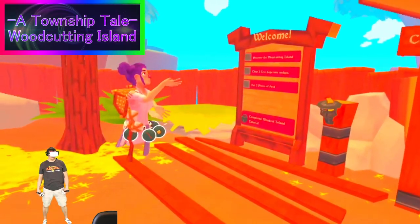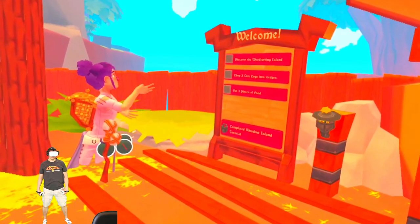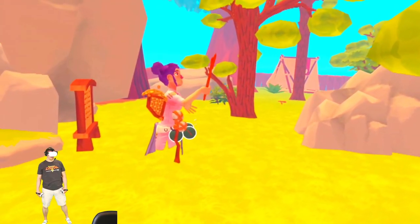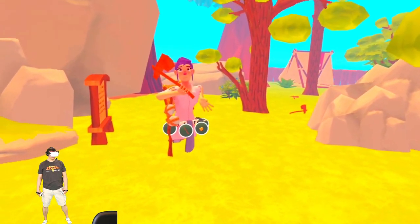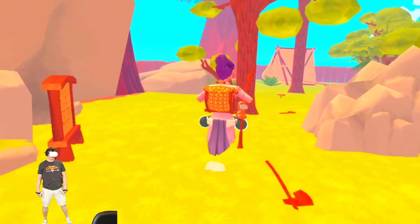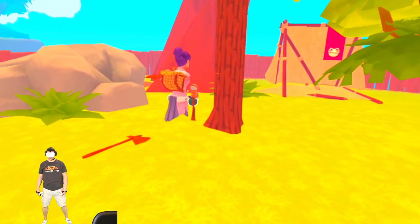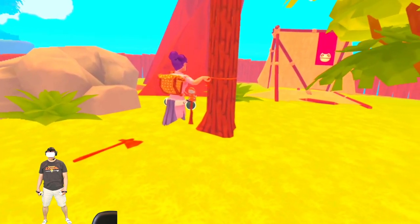The next section is going to be Chop Wood Glade, and I'm going to walk you through how to complete the wood cutting island. First, you're going to want to grab one of these axes — I recommend grabbing the small axe if you can find one because you'll have to use both arms with the large axe, so this just keeps things easier. We're going to go find ourselves a nice tree and just keep swinging really hard at the tree until it gets chopped down.